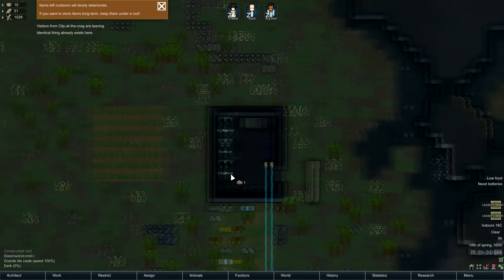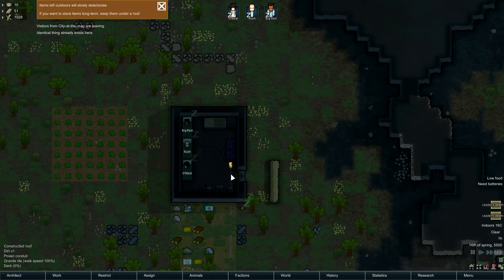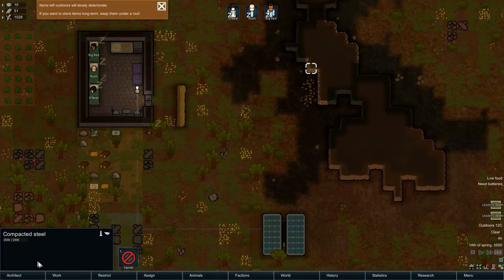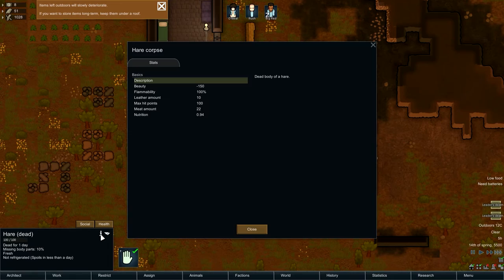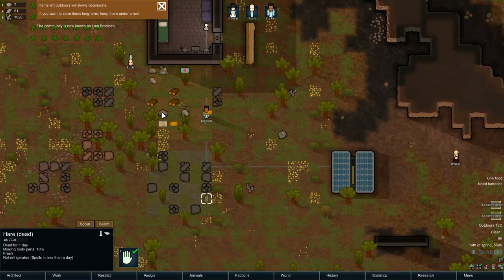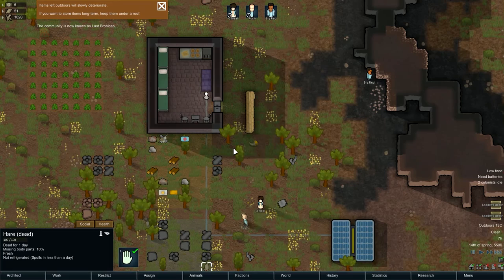Another night rests on our sleepy little town. Low food? How do I butcher this thing? We will call it Last Brohekin — name it after me because they're so nice. Community is now known as Last Brohekin. Can't be mad about that.